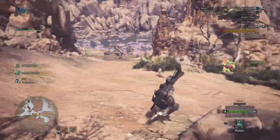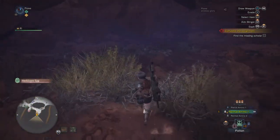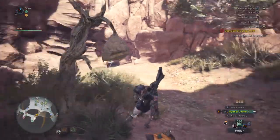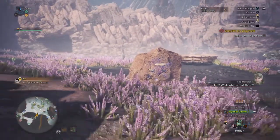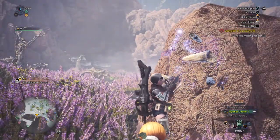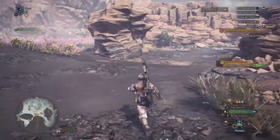Let's not pick up everything right now. There are fire herbs here — I think we can make those into something useful. Wait, what's going on with the scout flies? Those are markers! So the target is somewhere here. Let's continue into the swamp area and follow those markers.